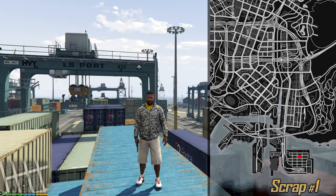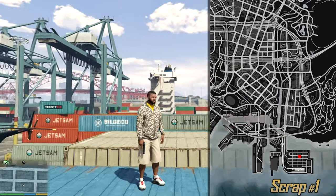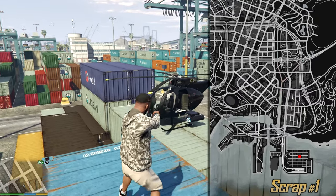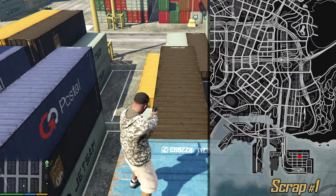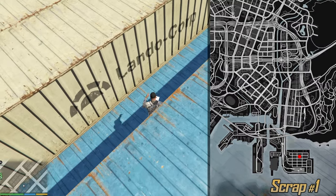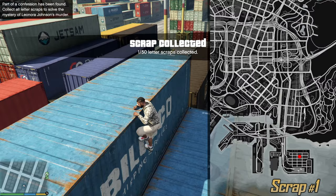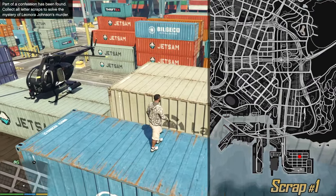Welcome guys to the industrial area of the map. I'm gonna start from the bottom and work my way all the way to the very top of the map. We're gonna start here and I assume you're gonna have a helicopter at all times. If you don't, you can just climb all these containers and reach this one. Look for the two blue ones — the first letter scrap is in between these two.